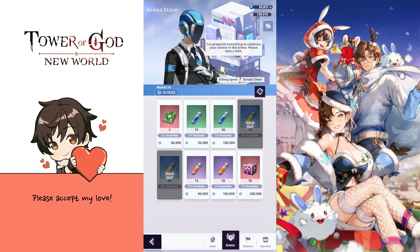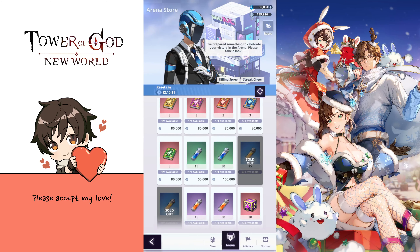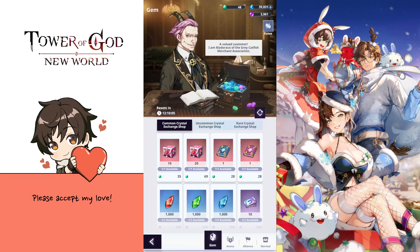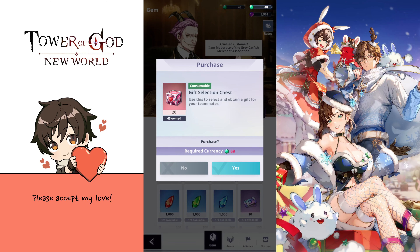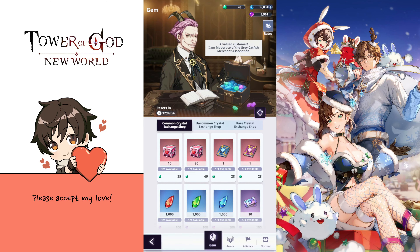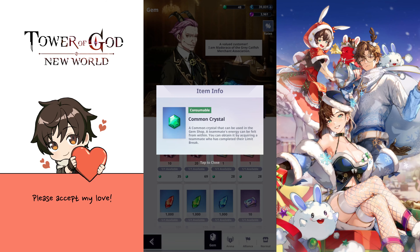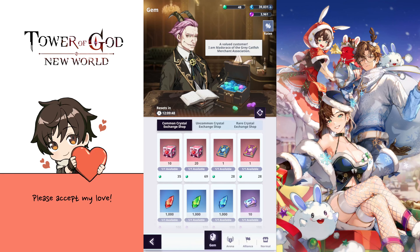Once you've completed all the origin orbs you can go for the exclusive equipment material upgrades you need. In this case I bought the rare ones because they're the ones I'm lacking at the moment. Then there is the common crystal exchange shop where you can get both books and the gift selection chest. I would highly suggest buying these gift selection chests with the common crystals.